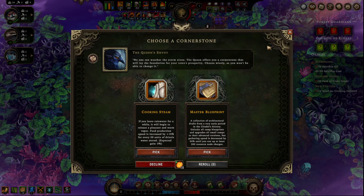If you leave rain water for a while, it will begin to release a pleasant warm vapor. Food production speed is increased by 10% for every 50 units of drizzle water stored. A collection of architectural drafts from a very early period in the citadel's history unlocks all camp blueprints and upgrades - all small camps to their advanced versions - but gathering speed is decreased by 50% until you use up at least 300 resources.